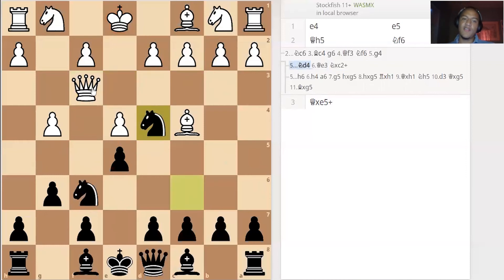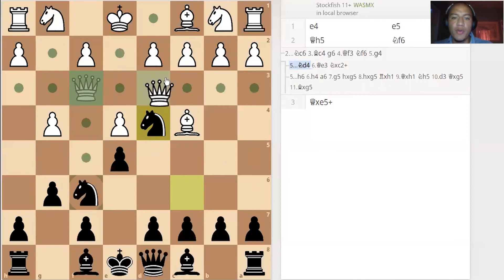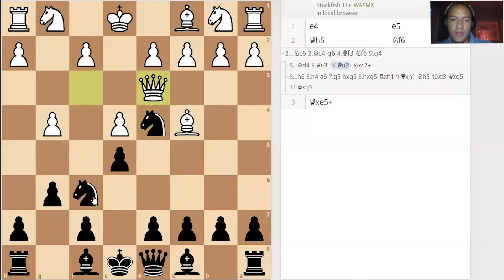Now white realizes this and may move their queen to d3, but they have a bad position. You can either take the pawn with knight takes g4, or you can note that the pawn on d2 is blocked from moving to d3, allowing the bishop to come out. It's totally blocked, so that's good for you.